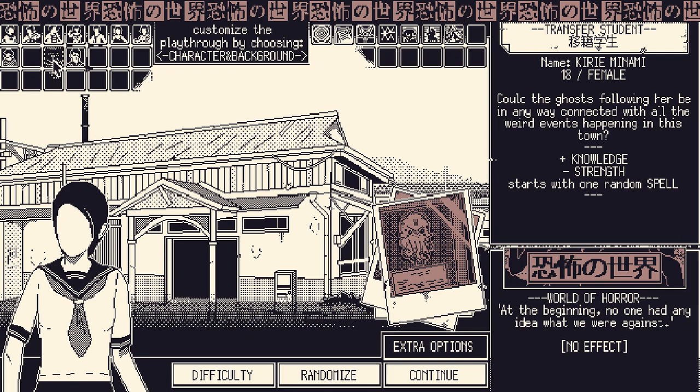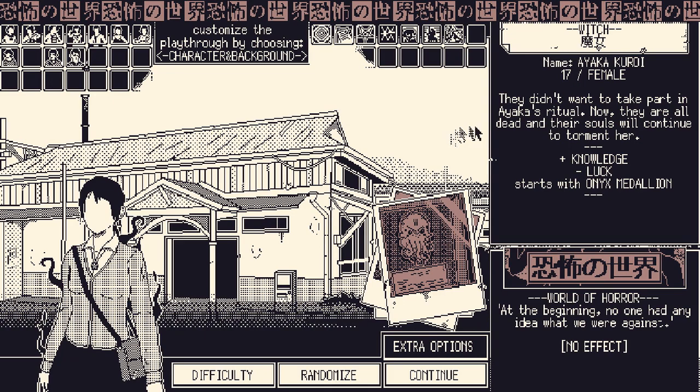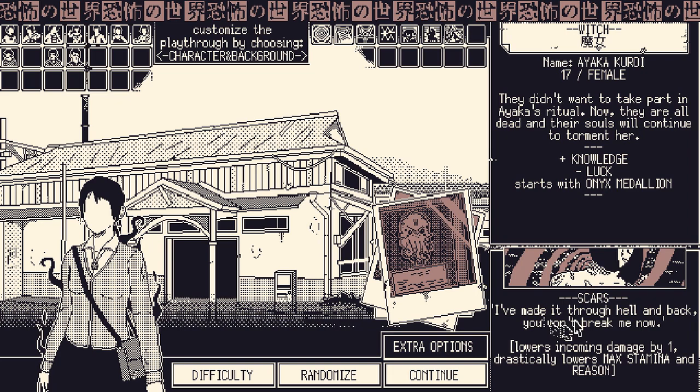Despite my better judgement I should bump it down to easy, because I'm playing as a brand new character — Ayaka Kuroi. In this update she is called The Witch. They didn't want to take part in Ayaka's ritual; now they're all dead, and their souls will continue to torment her. She starts with minus luck — you never really see that in a character. I know one thing about her gimmick, which is how you unlock her: you get five curses at the same time. This character is built around curse gimmicks.